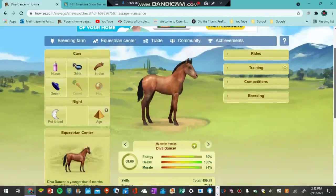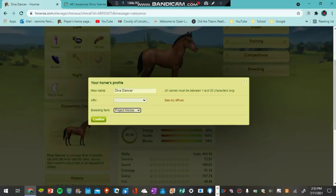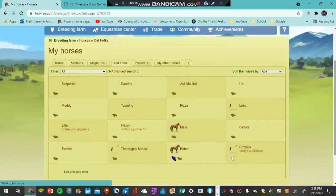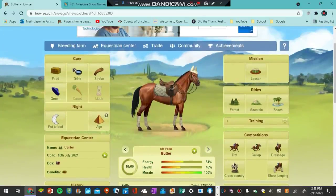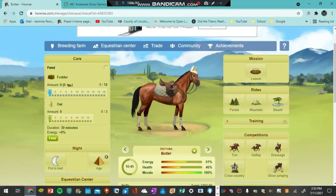I'll try to go through this as fast as possible because I do have quite a few horses in this game and I don't want this video to be an hour long. This is the new horse that Butter foaled — Butter is a mare, her coat color is cherry bay, she is a thoroughbred, 29 years old, and 16 hands high. I'm going to go ahead and take care of her and then move on to the next horse.